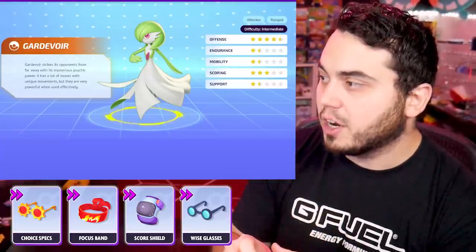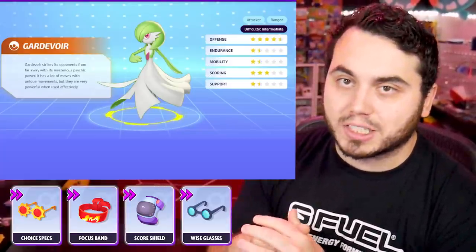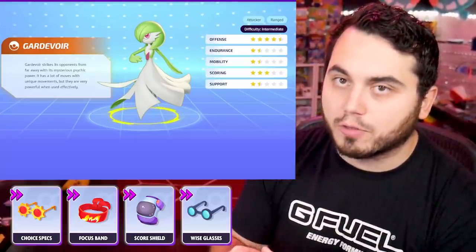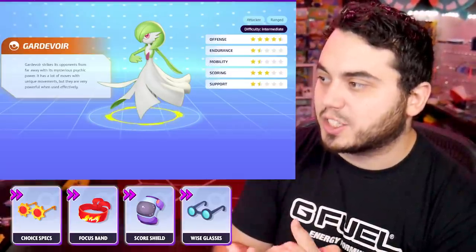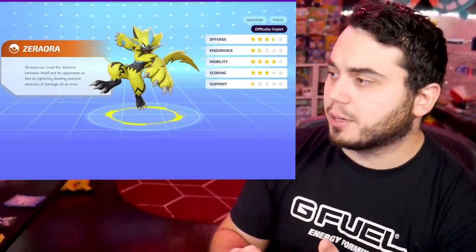Buddy Barrier is a good pick on pretty much every Pokemon, and you can also make an argument for Wise Glasses. I wouldn't really focus a lot on scoring for Gardevoir simply because it's so frail — it's very hard to score with this character. So I would tend to look at those items: Focus Band, Wise Glasses, Buddy Barrier, Choice Specs on Gardevoir. Zeraora is an interesting pick that can run a multitude of different items.